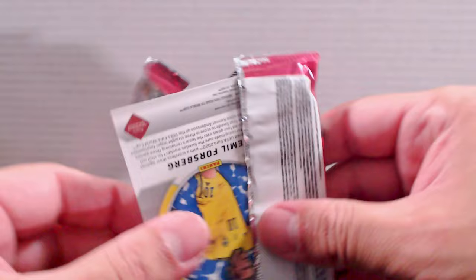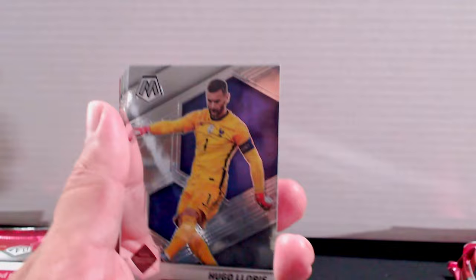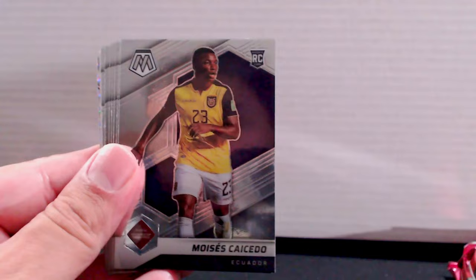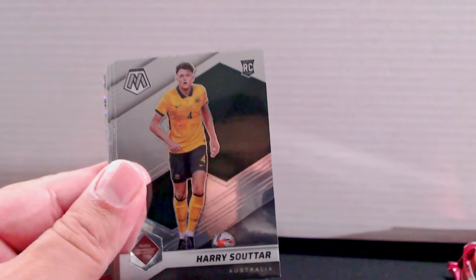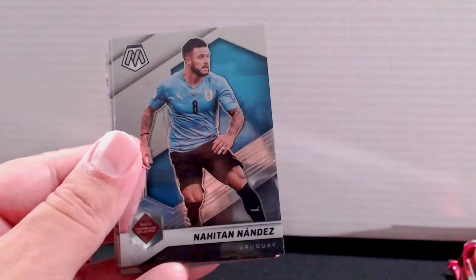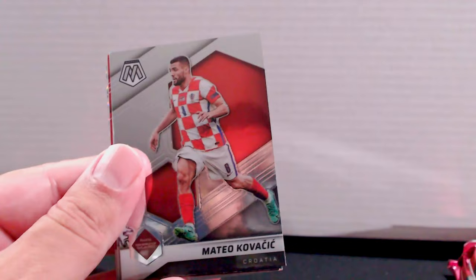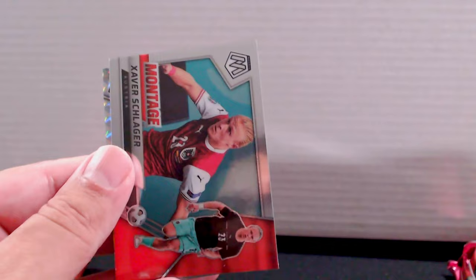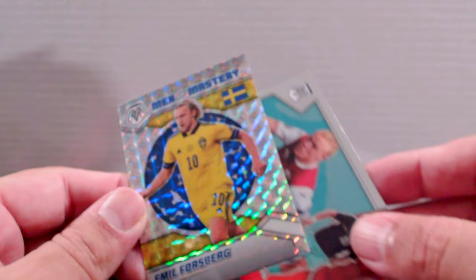Fourth pack: Hugo Lloris, Rum, Artiega, Saseido, Harry Kane, Sartor, Hope from the US, Ederson from Brazil, Fernandes from Uruguay, Embolo from Switzerland, Kovacic from Croatia, Gylfi — another Reactor red. Ruben Diaz, Xavier Schlager Montage, and Emil Forsberg from Sweden Men of Mystery. Once again, no numbers.